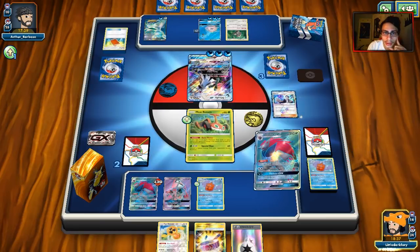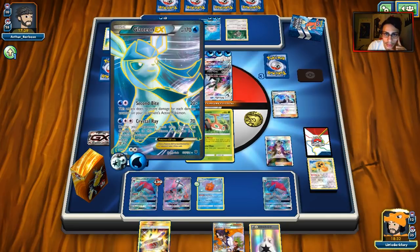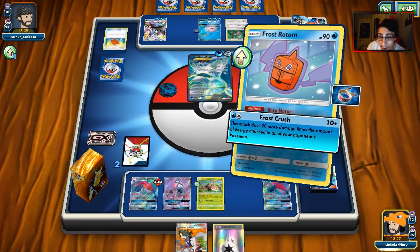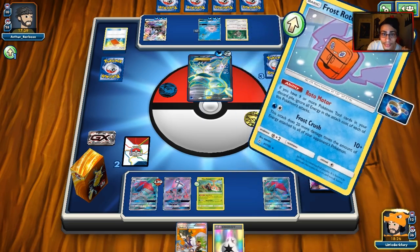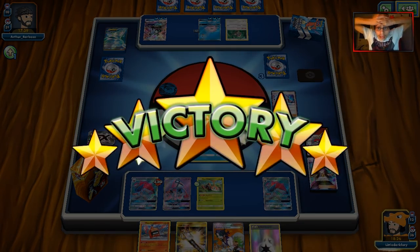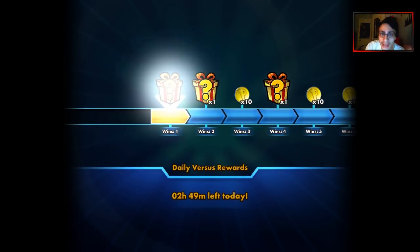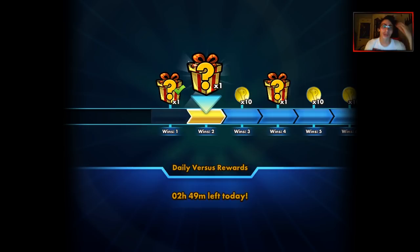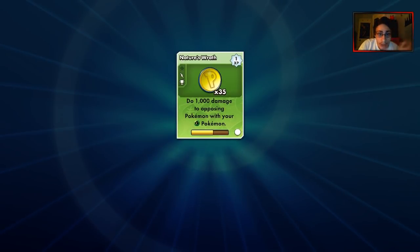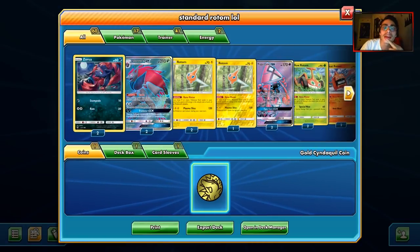He's putting a lot of Waters in play. We found Choice Band. Pal Pad — do you have another Max Elixir? No — rip. He got N. He didn't even put Guzma back. Interesting. He's going to put another Water in play, which means we might have a shot at winning. I'll bring in Moe Rotom in case we can find Lele or Guzma. There's DCE — we do Trade, and we can find Guzma. There it is. Did we just win a game with Rotom? We just won!